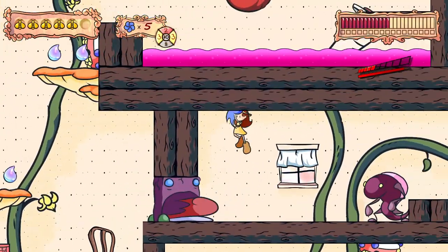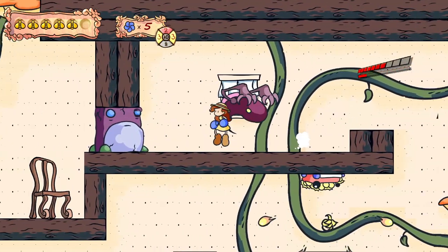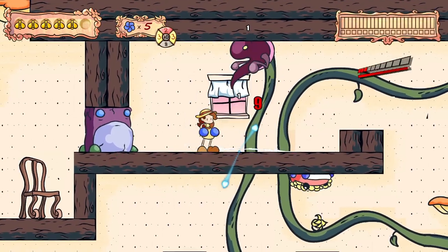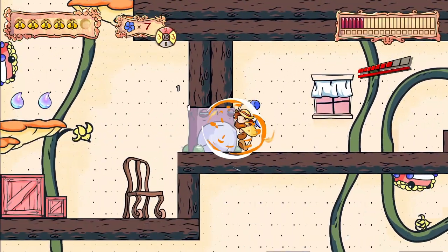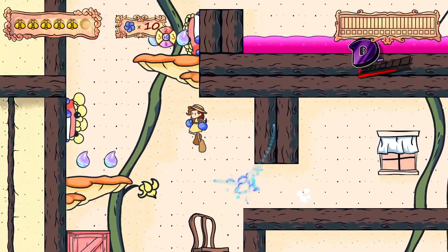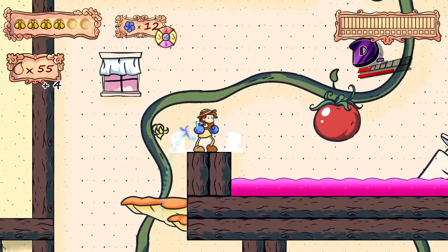Decline's Drops is a platformer fighter that, on first brush, bears a lot of mechanical similarity to games like Guacamelee, with a similar combat system built around normal and power attacks that are chained into simple combos. However, this game is designed much more as a traditional platformer with discrete, linear levels.